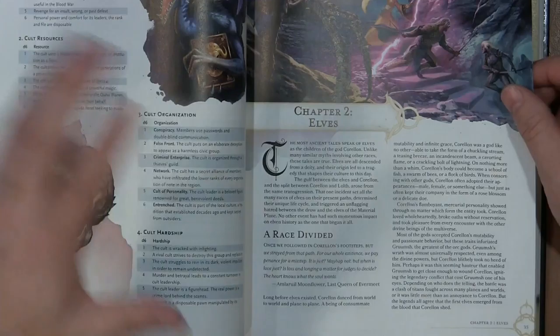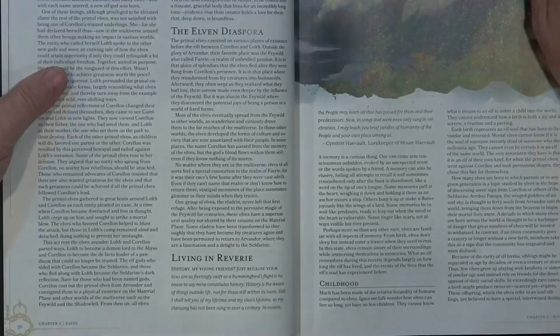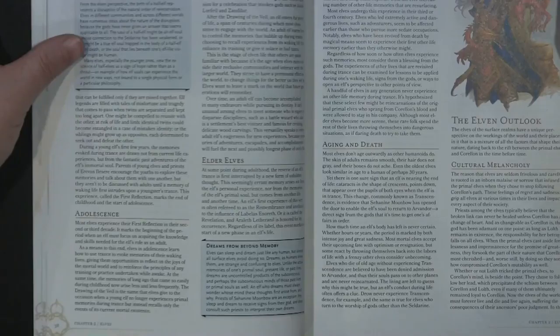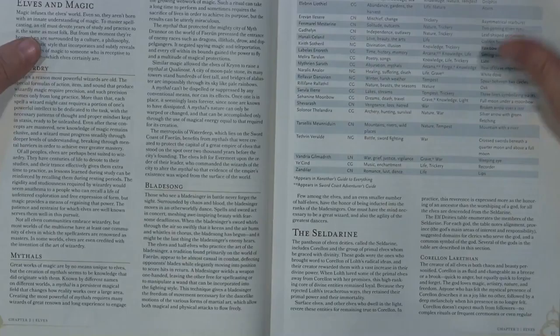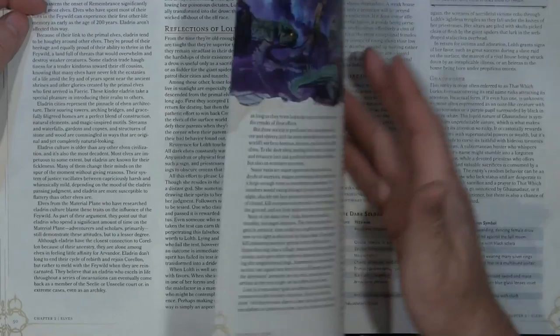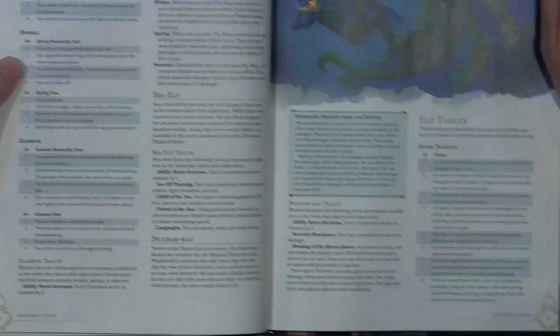Chapter two is heavily about elves and the drow. There is a lot of information here on playing elves. If you've been playing Dungeons and Dragons for a long time, you might not need a lot of this — it may just be stuff that's been printed over different editions. But for fifth edition, it's all pretty much in one place now. There's a lot in here about different conflicts, deities, elves' relationships with magic. There's a big section on Loth, and there's information on different subraces, including sea elves, plus tables for trinkets and traits.